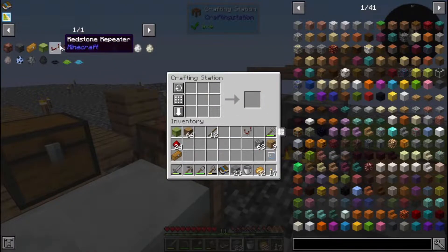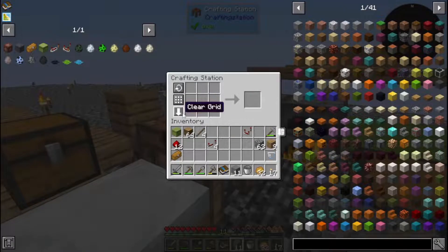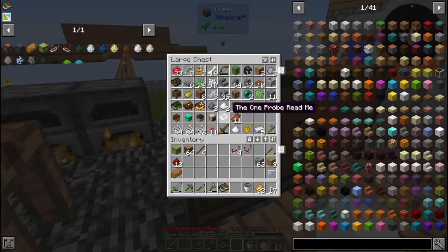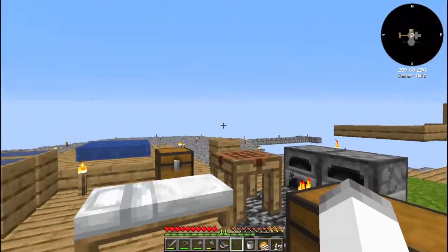We should have enough stone — we can make the comparator, and then make four repeaters. Hopefully with that we can automate our first beehive. We're going to move all of the bees over there, but we also need to get more things.